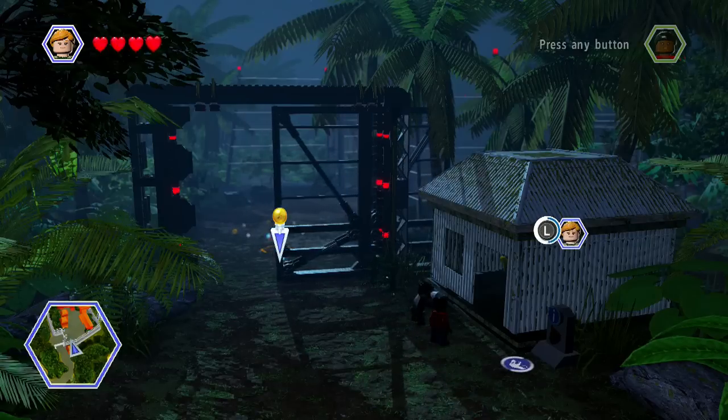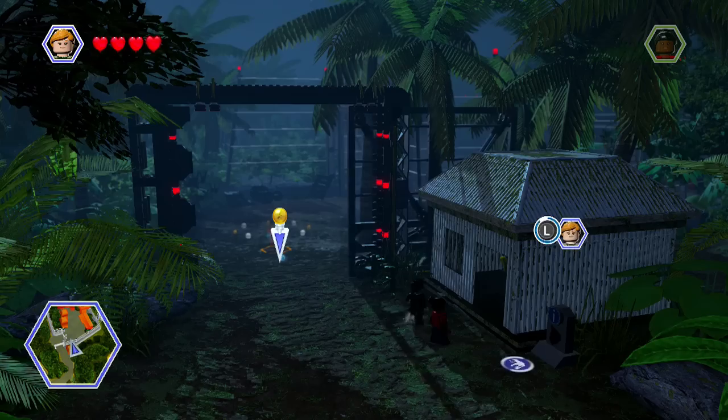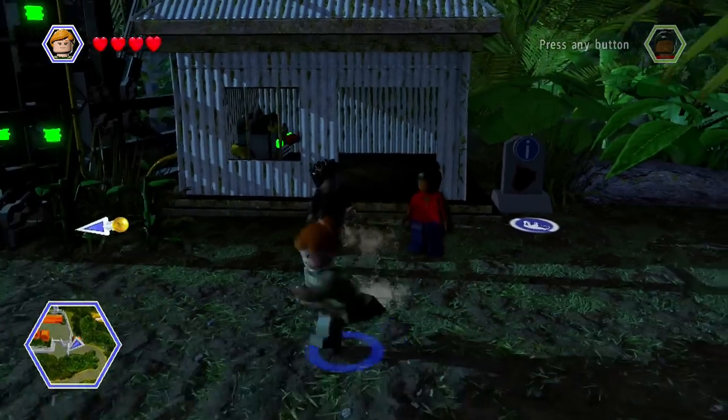So here we go. This looks like the final part on this island, and then I'm guessing we'll be going to San Diego. Because I've sort of already seen that the baby T-Rex is an unlockable character.